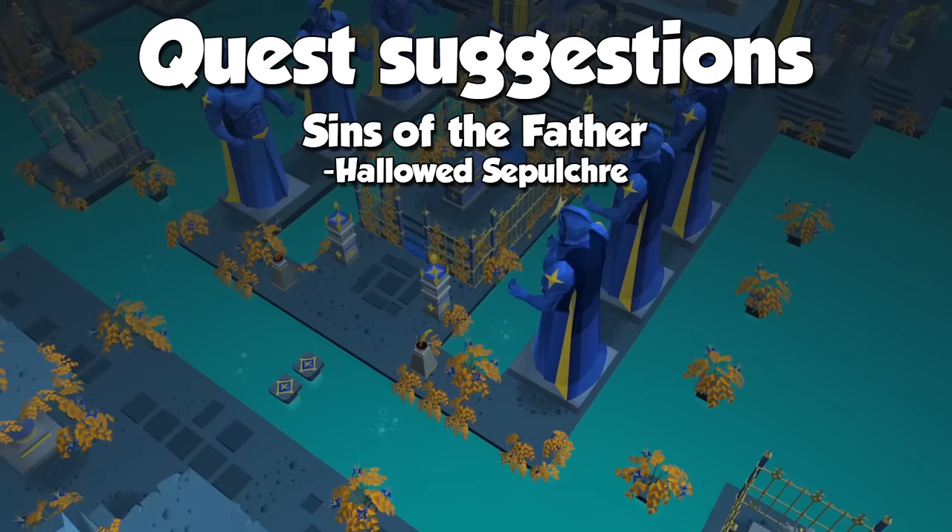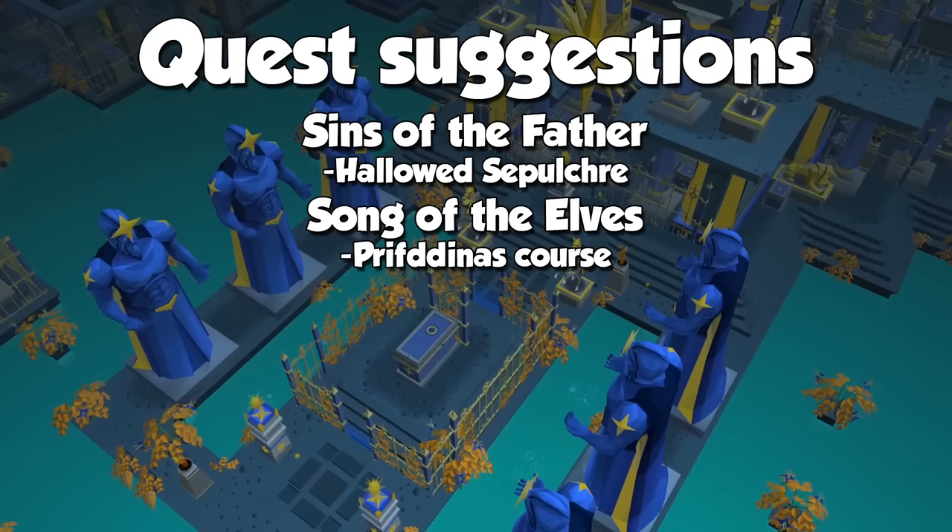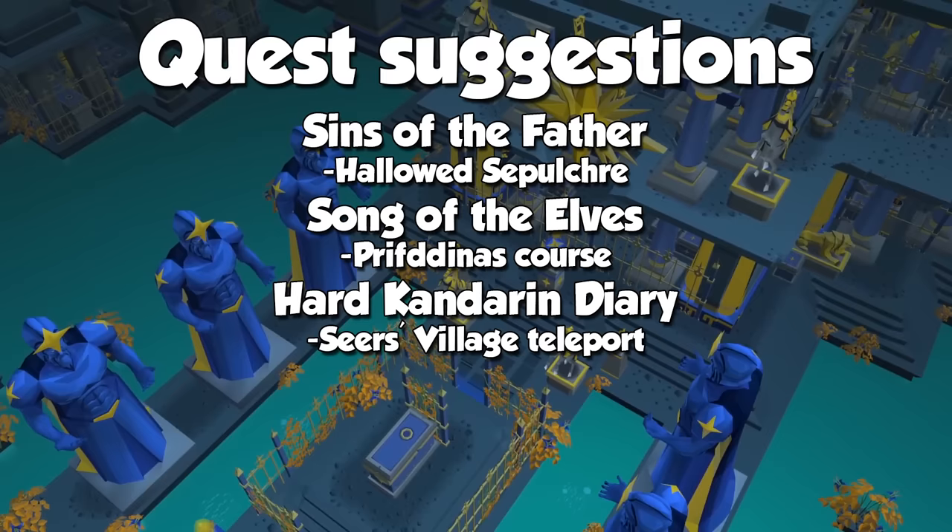If dark places are not your cup of tea, you may instead do the Song of the Elves quest. The Crystal City of Prifddinas features an agility course where you are able to get Crystal Shards from skilling, and specifically agility. By completing the Hard Kandarin Diary, you will have the option to change your Camelot Teleport to the Seers' Village Teleport, which will greatly speed up one of the training methods, and this diary has a ton of other great benefits.